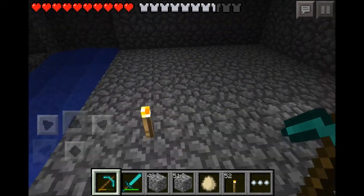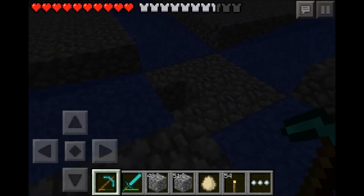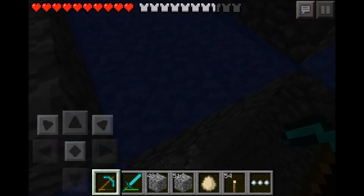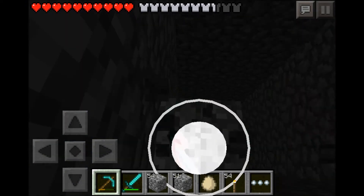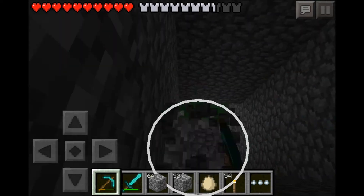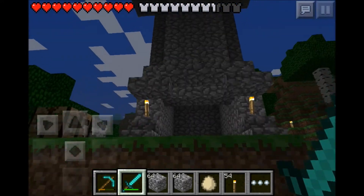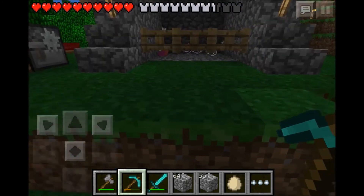Hopefully I can knock all these torches off and no mobs spawn while I'm still in here. Let's get down here — I know mobs can't spawn right now because I'm really close, so let's get further down. Hopefully they'll start spawning. Such a long way down. Well guys, look at these mob drops! So we know that our mob grinder — our mob spawner — is working, and I'm pretty happy with it.